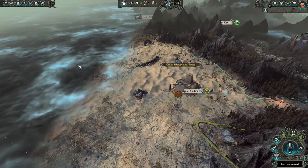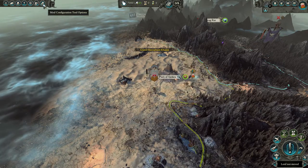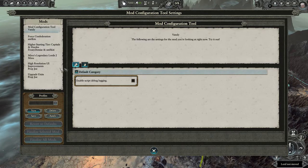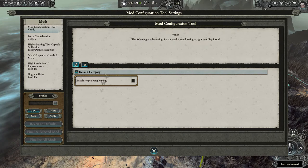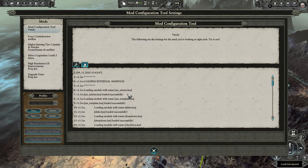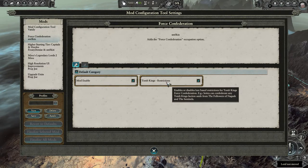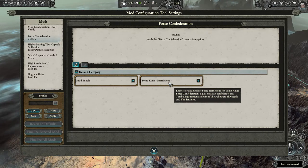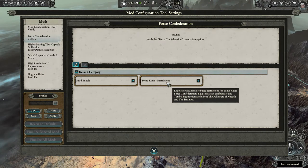I mentioned quickly we're going to look at the Mod Configuration Tool. This is something you will probably never use, to be honest. When you click in here, any mod accepted by the Mod Configuration Tool Reborn will appear. You can enable script logging, open the log file, see what's going on in the script. You've also got the force confederation option and the Tomb King restrictions — it's very in-depth. It can disable lore-based restrictions, so you can make or break the game.